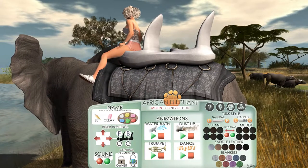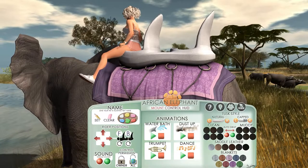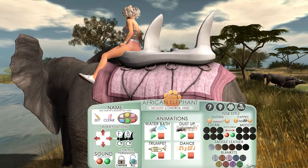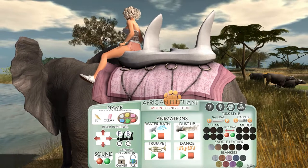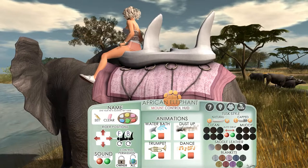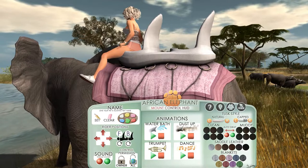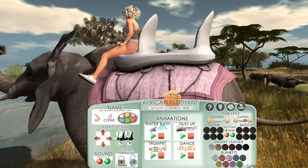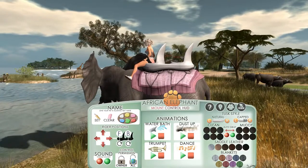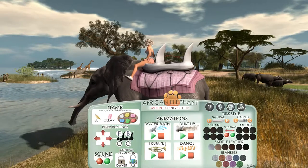I don't think I've sat myself very well on the elephant as yet because I was in too much of a rush to show you this. I haven't really positioned myself properly on it yet, but I just wanted to show you the video. Aren't they lovely colors? The blanket is really nice. And by the look of it, there are control permissions — I haven't got anyone to try it, but I guess you can allow others to change it.